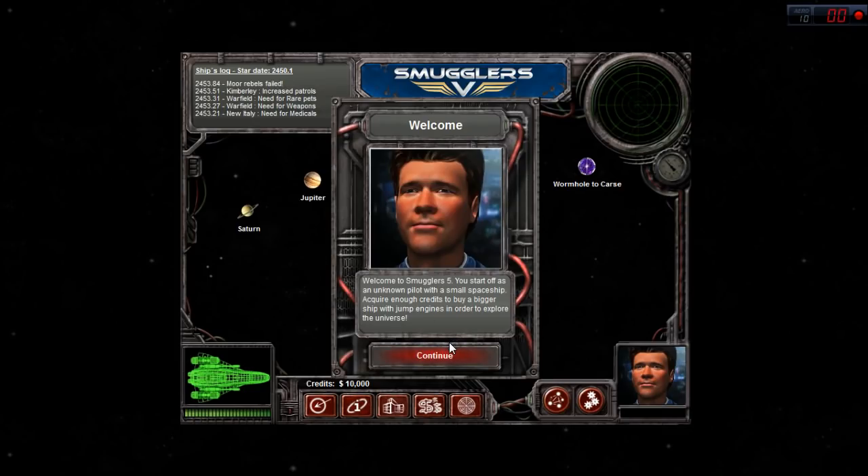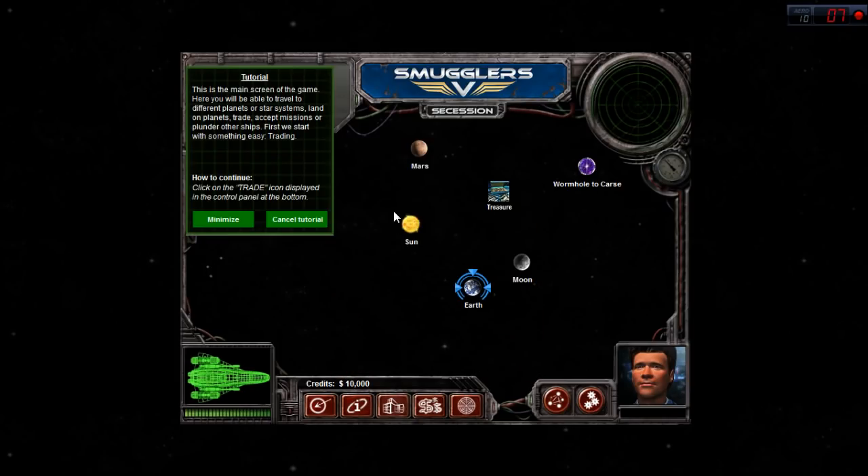Welcome to Smugglers 5. You start off as an unknown pilot with a small spaceship. Acquire enough credits to buy a bigger ship with jump engines in order to explore the universe. This is the main screen of the game. Here you will be able to travel to different planets or star systems, land on planets, trade, accept missions, or plunder other ships. First, we start with something easy: trading.